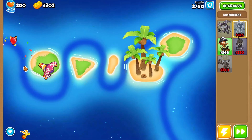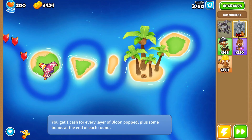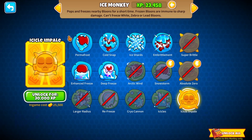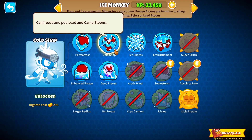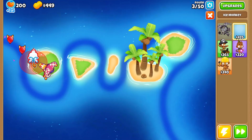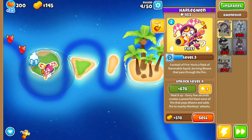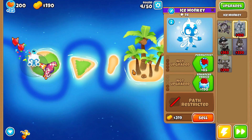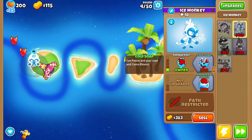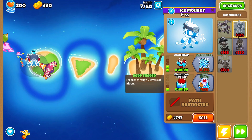I think I'll put it here, that's the plan right now, because it also gives camo, right? That's what I learned yesterday — yeah, everything except white bloons, which is still messing me up in my brain. Still can't believe that's a thing. White bloons, man. Whoa, I forgot he got a little hat!